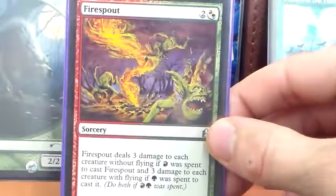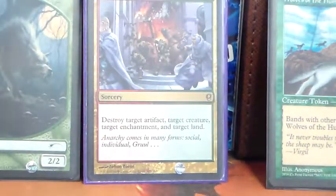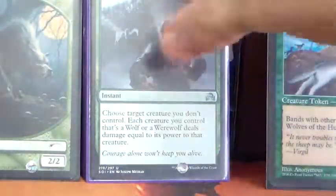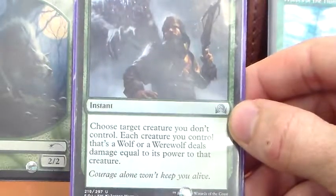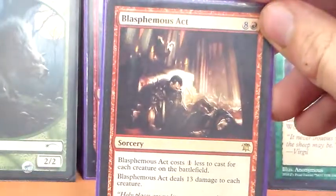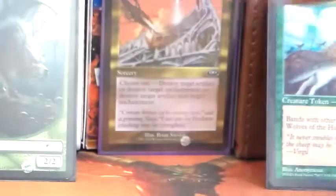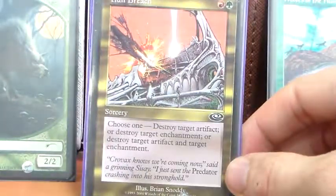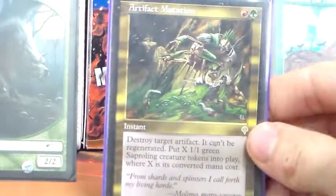Firespout is a situational board wipe — it can end up killing creatures with power and toughness of 3 or less that have flying or non-flying, depending on how we choose to spend it, possibly both. Decimate blows up an artifact, creature, enchantment, and land. Moonlight Hunt costs 1G for an instant — choose a creature we don't control and have each of our wolves and werewolves deal damage equal to their power to that creature. Beast Within blows up any permanent and gives its controller a 3/3 beast. Blasphemous Act deals 13 damage to each creature and costs one less for each creature in play. Chaos Warp can tuck any permanent. Krosan Grip can destroy any enchantment or artifact and has split second. Ancient Grudge can blow up any artifact and flashback for a single green. Hull Breach blows up an enchantment and artifact at sorcery speed for only RG. And Artifact Mutation can blow up an artifact and give us a bunch of saprolings.